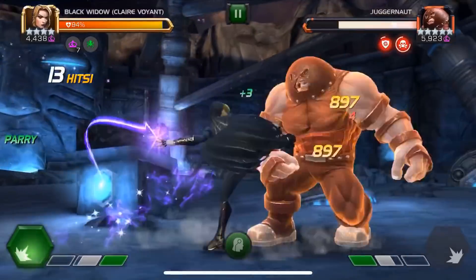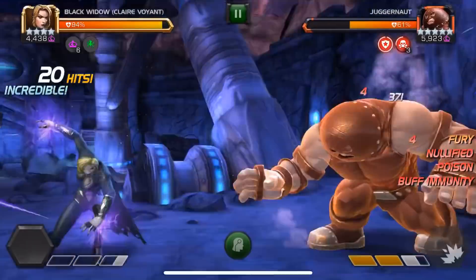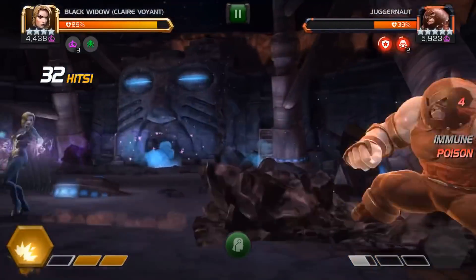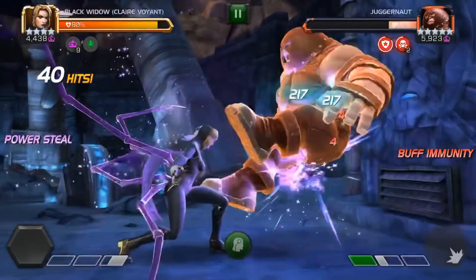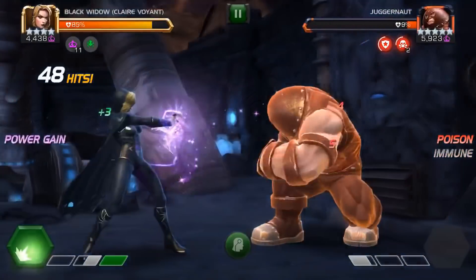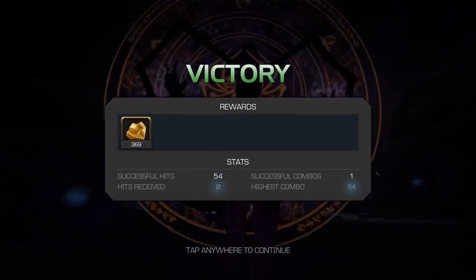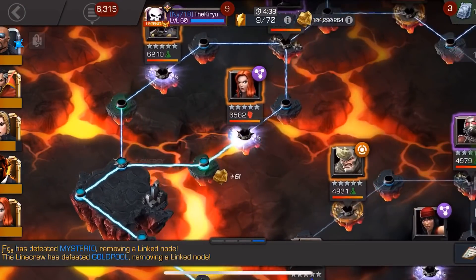Also, level 2 has a buff called buff immunity, and while that is active the opponent can't gain any buffs. This is a perfect fight to demonstrate against Juggernaut — here we can see that Juggernaut has buff immunity active on him. He launches his special 2 and he didn't go unstoppable, so she can counter pretty much any effects. And if you are on poison curse, an increased power gain mechanic lets you gain your power faster and spam your level 2s, combined with her power gain mechanics on her Clairvoyant charges.